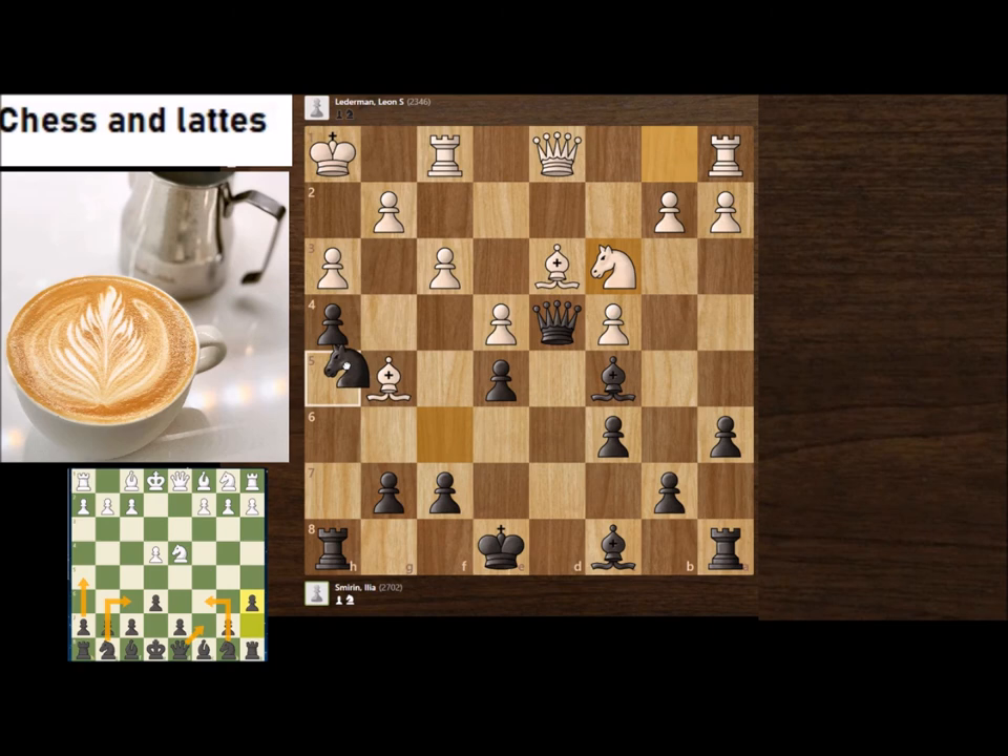If White just makes a random move, you play Nh5, Ng3, then Bd6, and you have a winning position. After taking, taking, taking, and White developing, Black plays Rg8 and has very strong play on the kingside. White tries Qc2 to develop the rook, maybe Qd1 next.